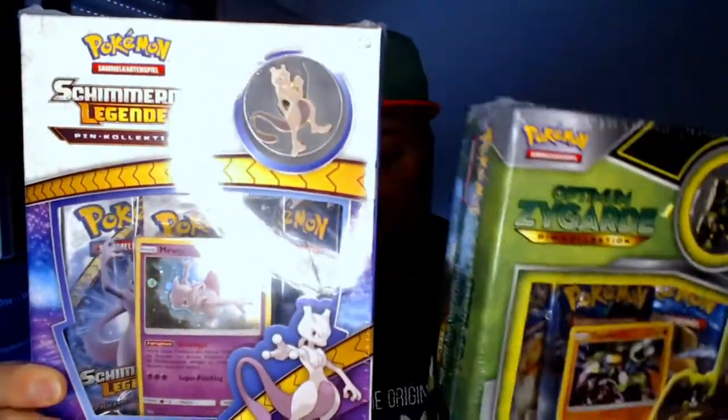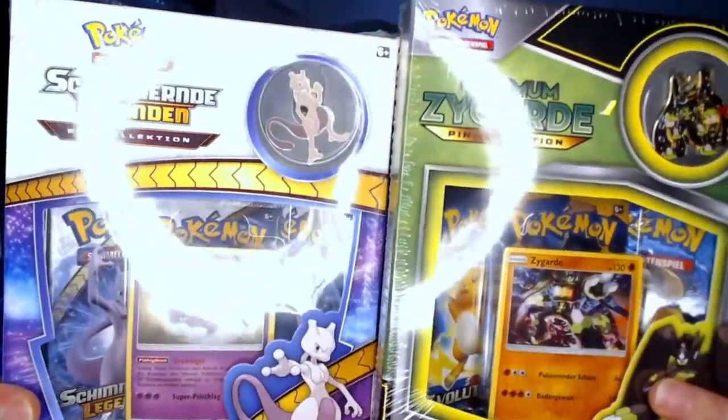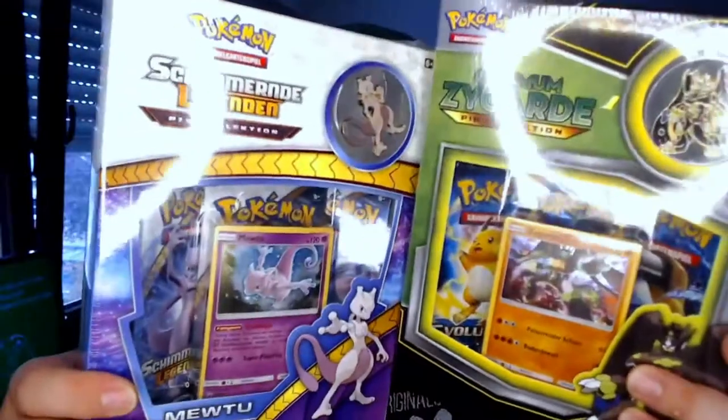Hey guys, it's your boy Stormbean here and welcome to another Pokemon opening. This time we got two of the boxes, two pin collections. We got the Shining Legends Mewtwo pin collection and the other one is the Zygarde pin collection with XY Evolutions packs in it. I can't wait to open this up.